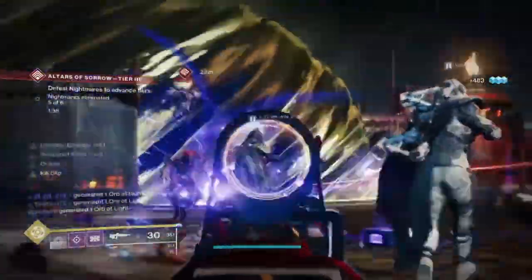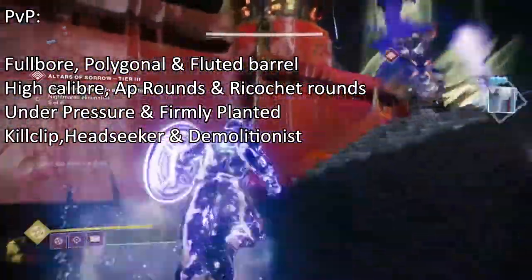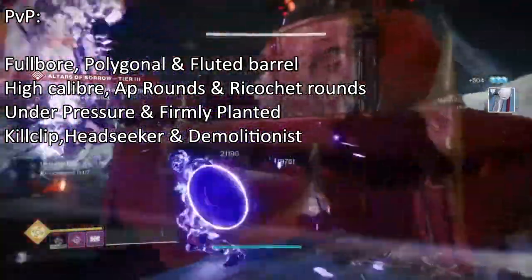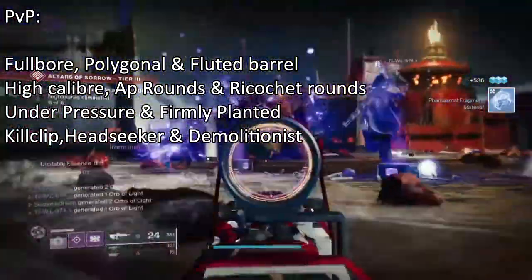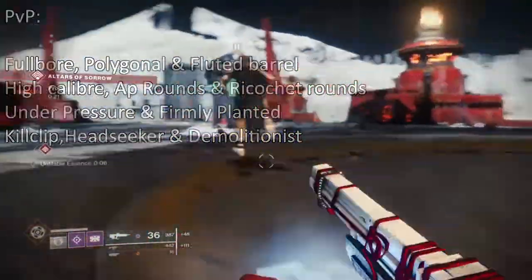For PvP god rolls it's quite the same with the first and second columns being untouched. However in column 3 you can add Under Pressure or Firmly Planted as they both provide a boost in stability. And in column 4 add Headseeker to replace Firefly, though Firefly is fine to keep — these are just my general thoughts on what is best for PvP.